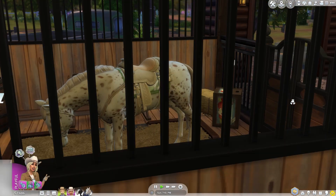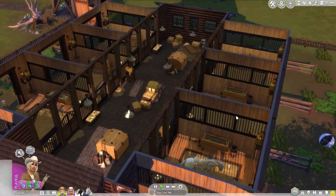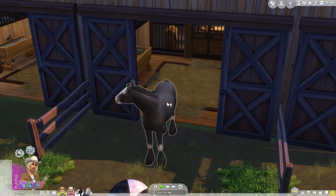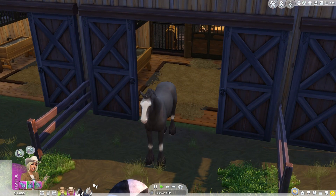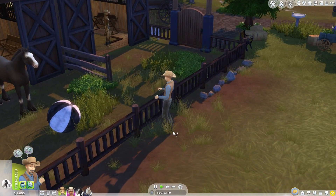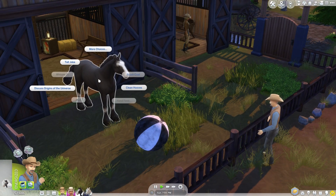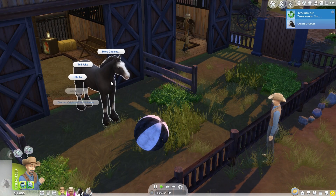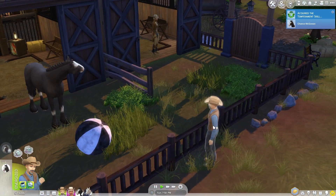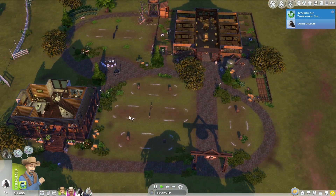Cricket is the last appaloosa on the ranch — a horse given to her by her father. Cricket's only young. We do have another horse on the site: this is Chance, and Chance is Roger's horse. Roger is having a little chat — discussing the origins of the universe, apparently.